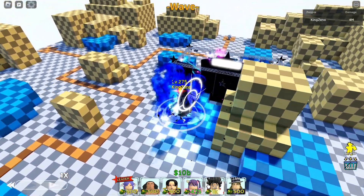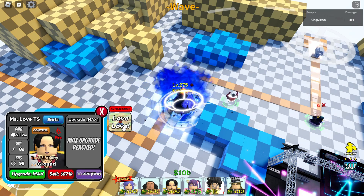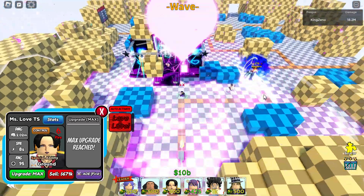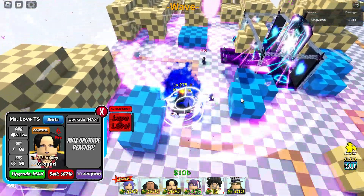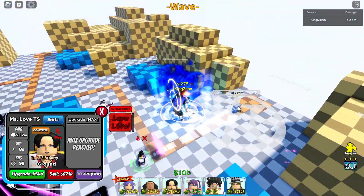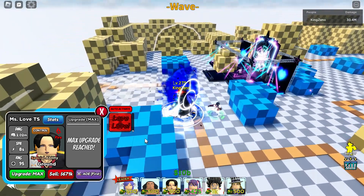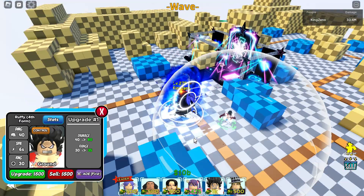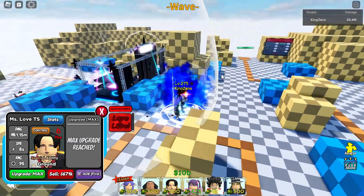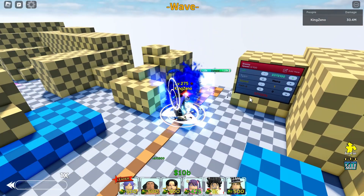Spawn a bunch of them — and I believe if you have a Luffy down, it's supposed to stun them. The screen turns pink — that's the ability. I'm pretty sure it stuns the entire map for about 45 seconds, from what I've heard. As long as you have a Luffy on the team, you pop that ability for a 45-second stun. I'm not sure if it's on the global cooldown pool now or not.